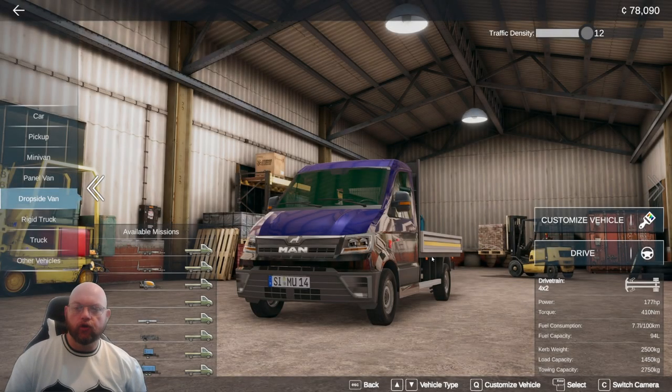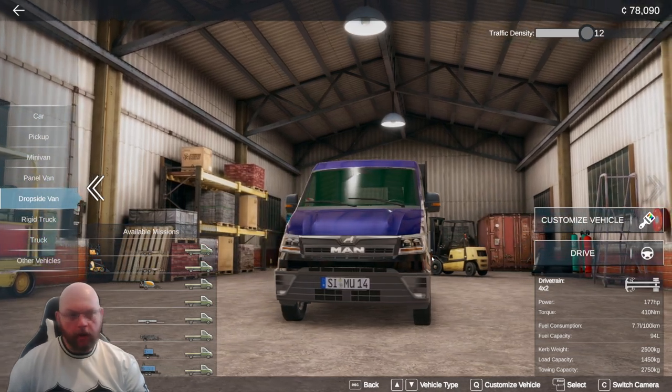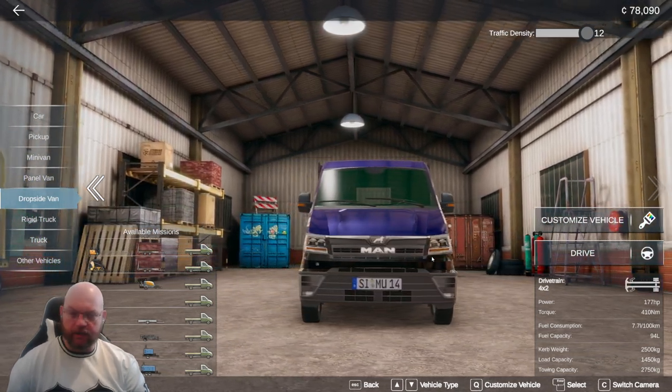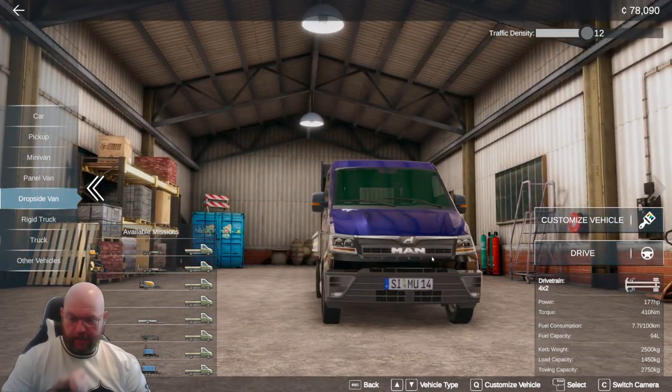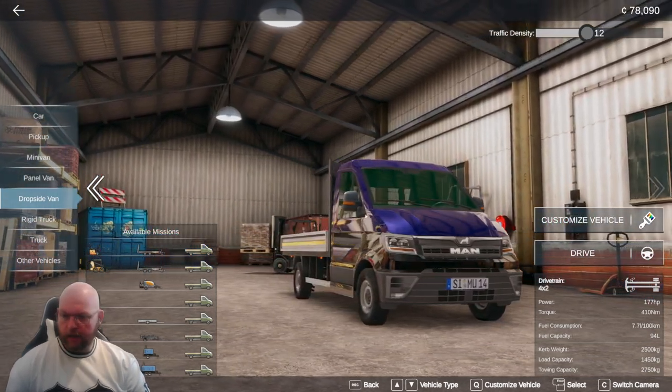Hello and welcome back to Truck and Logistics Simulator. The last few episodes we've been out in our MAN dropside — had a bit of fun with that. We had the skid steer loading up the brakes, which was absolutely brilliant. I can't wait to get some more contracts that allow us to do stuff like that. But it has been four deliveries, so it's time to move on to a new vehicle if we can afford one — and we can't.